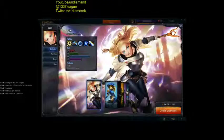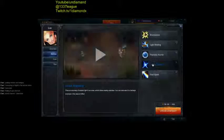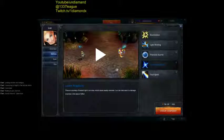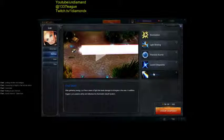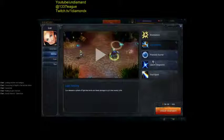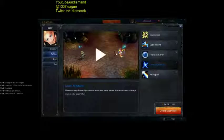Lux. So Lux — she has a binding, very annoying. Dodge left and right. She has a shield, she has a circle of damage — get out of there. And she has an ult that is a long spark — just get the hell out of there. Step side to side, avoid the Q, avoid the R, and move out of the circle — Loosen Singularity — and you're going to be okay.